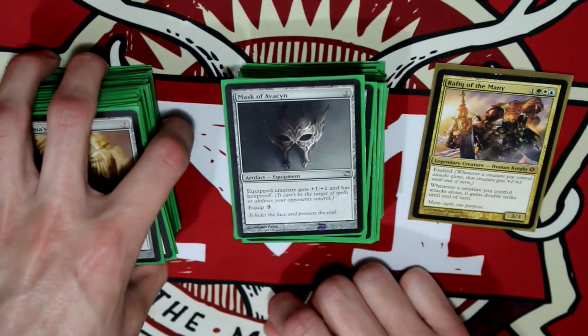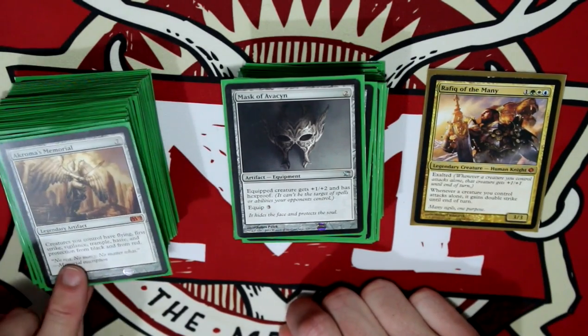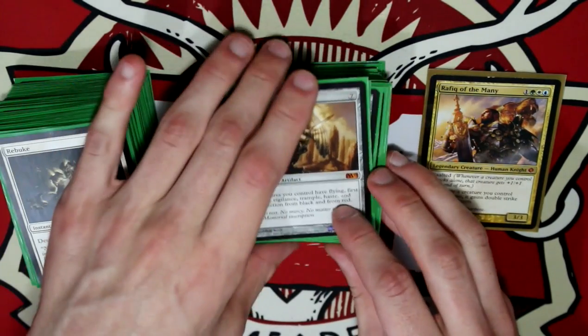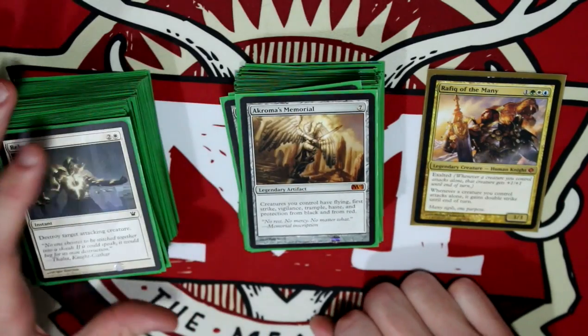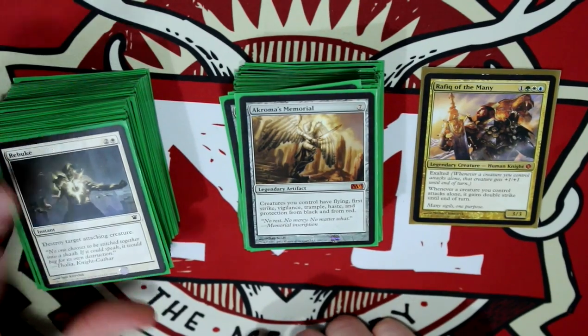Mask of Avacyn gives plus one, plus two, and Hexproof — that's mostly for Rafiq. Akroma's Memorial — love this card, especially for all this stuff that has to do with Exalted and just buffing a creature.